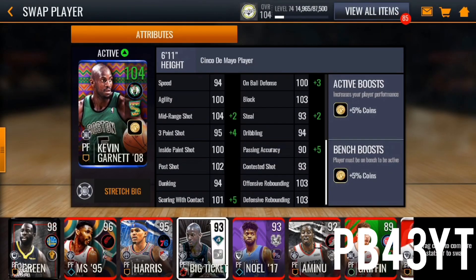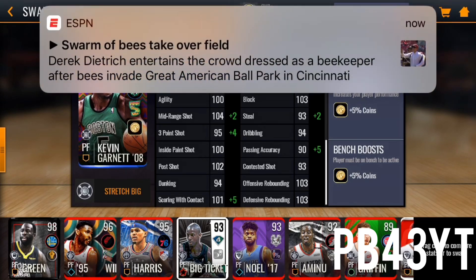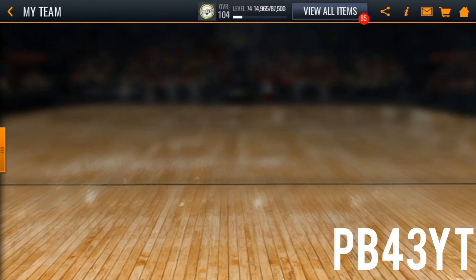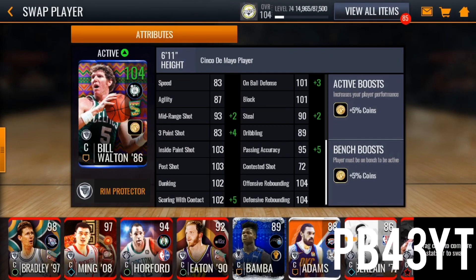Kevin Garnett is actually my favorite card on this team — he's got crazy rebounding, his dunk should be a lot better though. He's got good defense, great block, great post shot, great inside-the-paint shot, great agility for a big man, and great score on the contact which is huge to me. Then we got Bill Walton who's also starting — he's a rebounding monster but he misses a lot of inside-the-paint shots, which is ridiculous.